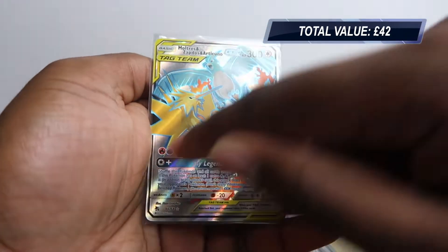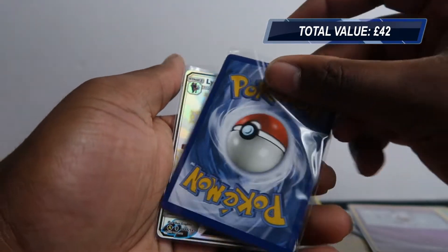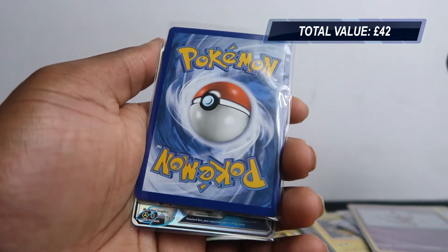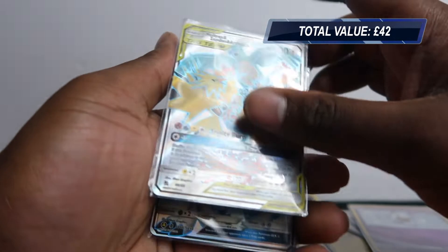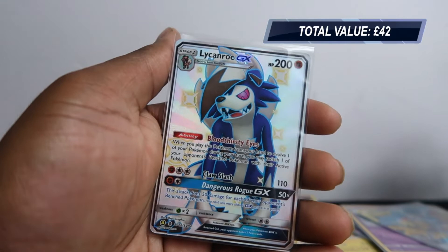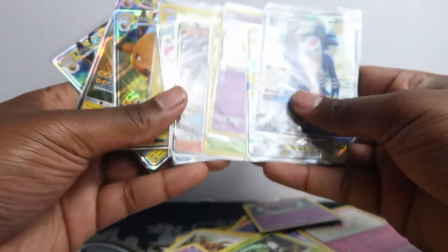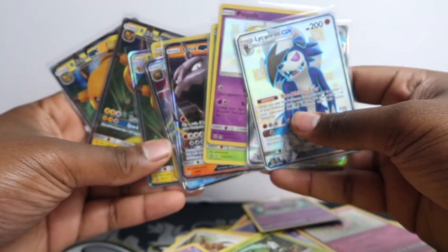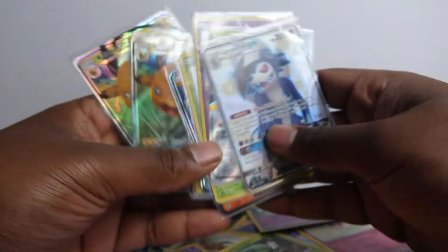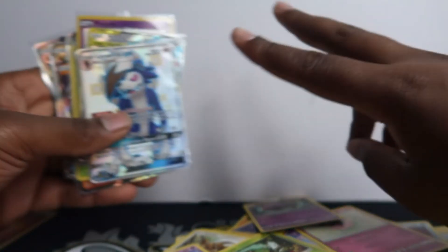The back of the full art isn't bad at all — there was no dot. If you want this for your personal collection, you can buy it off my eBay — link in description. We finish off with the Lycanroc GX shiny full art, which is a nice artwork. If you enjoyed this video, make sure to subscribe for more Hidden Fates openings — we'll have tons especially once they restock. Make sure to like, comment, and subscribe. See you next time, peace!